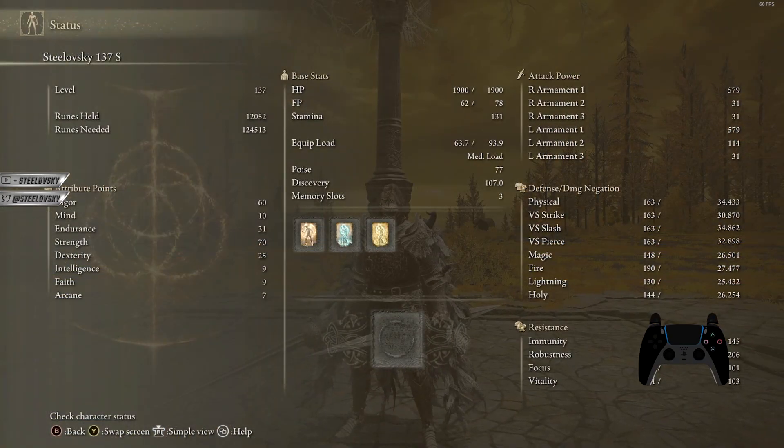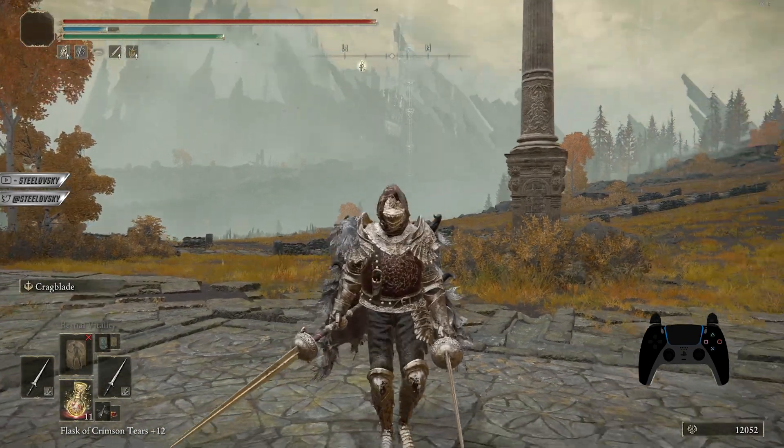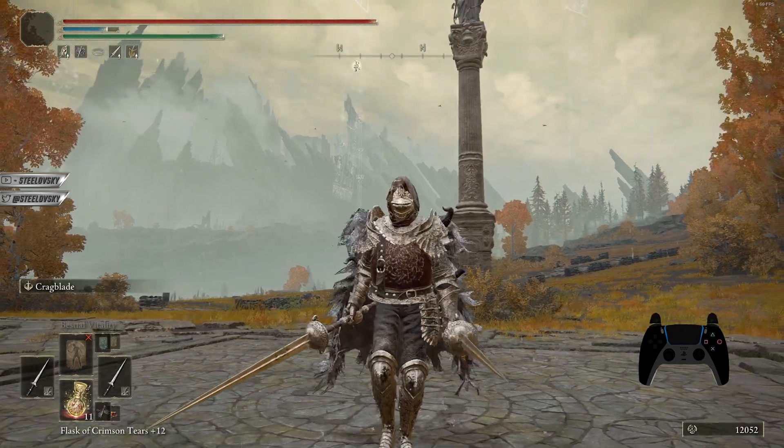If you would like to copy this build, I would suggest going with 54 Strength — there is no point going all the way up to 70 like in my case. I just went with Strength because I wouldn't really benefit from any other stats anyway. And yeah, that's about it. Please enjoy.